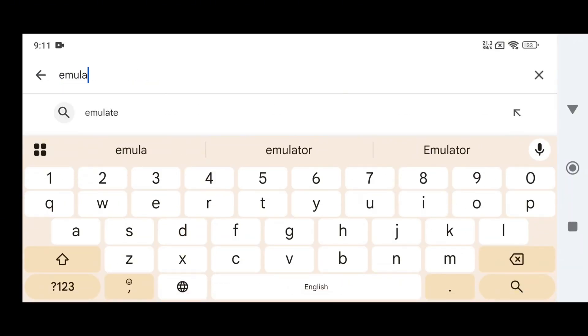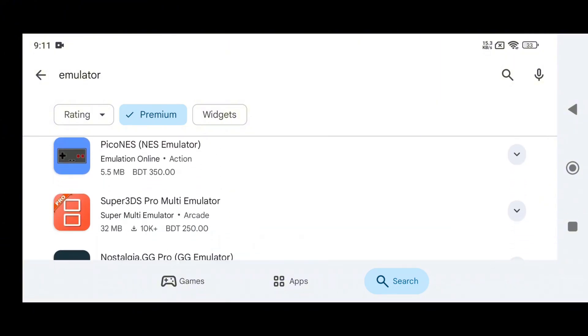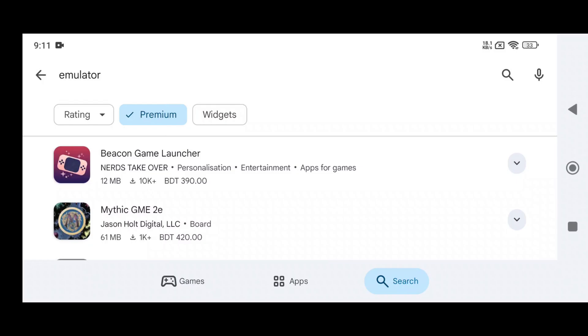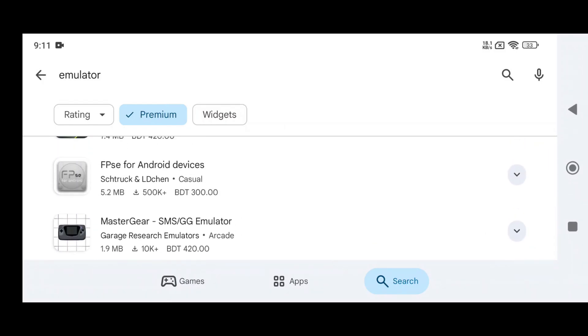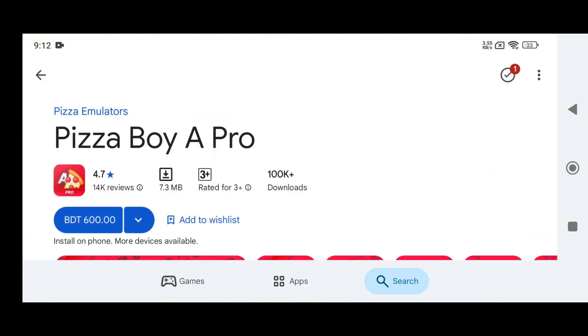Let's begin by searching 'Emulator' on the Google Play Store. You'll see tons of results, but we're focusing on the ones that want your money. We'll test them, compare them to their free alternatives, and figure out if spending is actually necessary. Let's start with Pizza Boy C Pro for Game Boy Color.